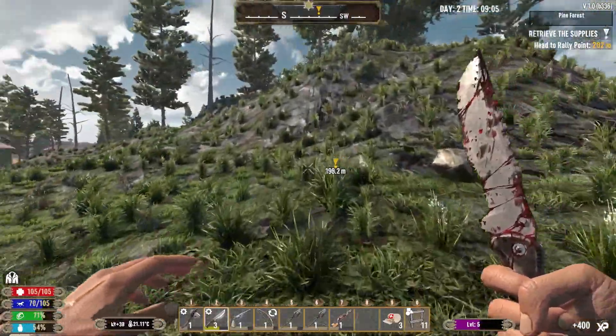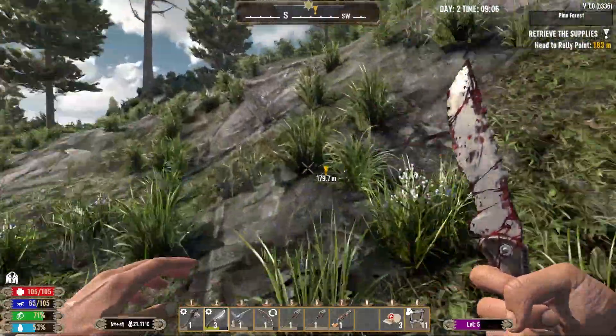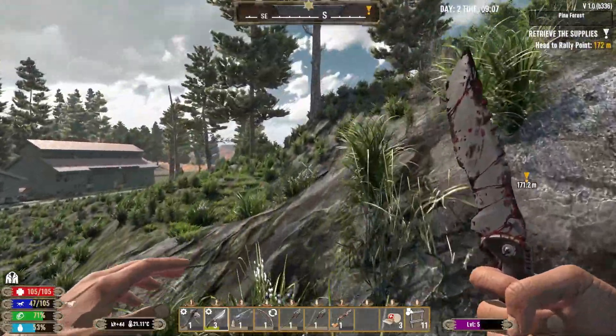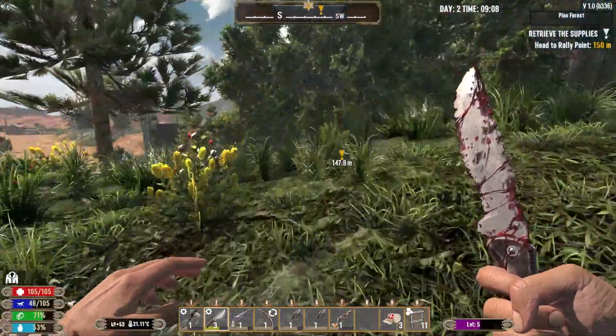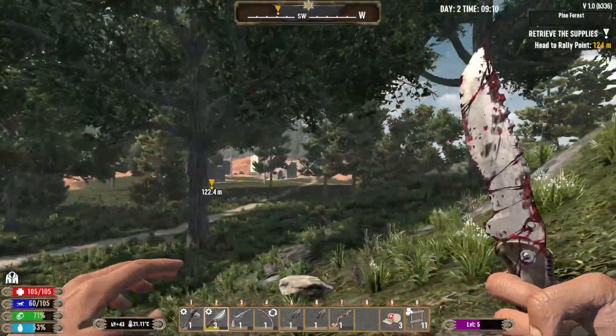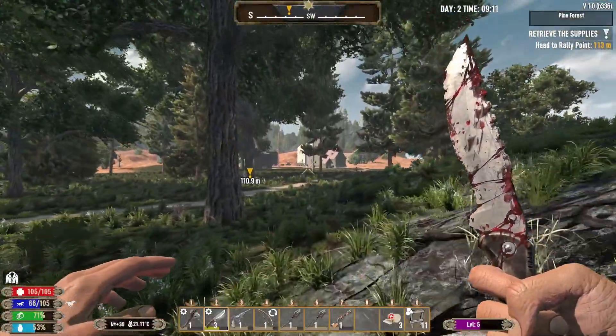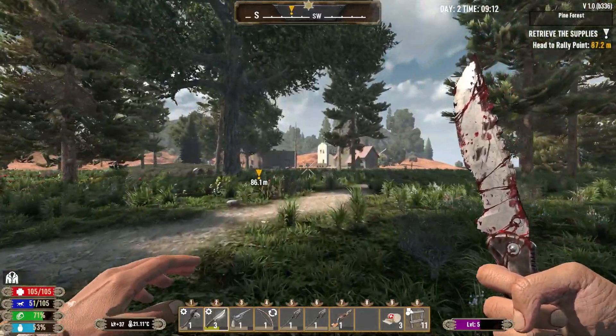We'll head over this hill. I'm not going to live in the desert biome necessarily, but I will be going over into the desert. I want to try and get some of these early quests done. I feel like creating something in the desert would be quite good - make it a little bit more difficult for us when it comes to horde nights.